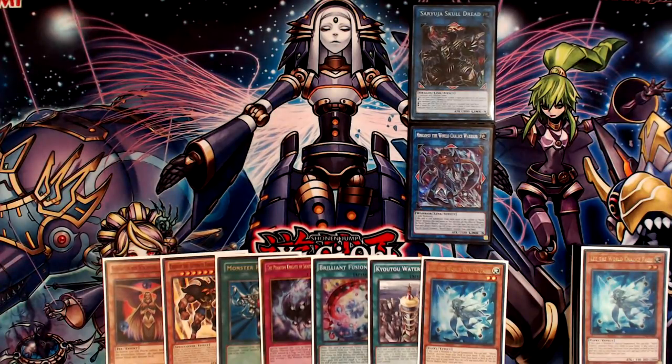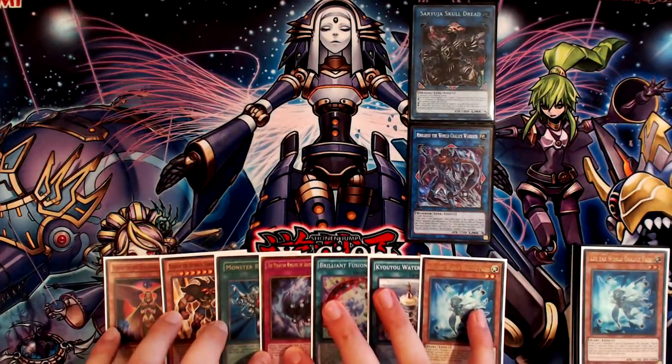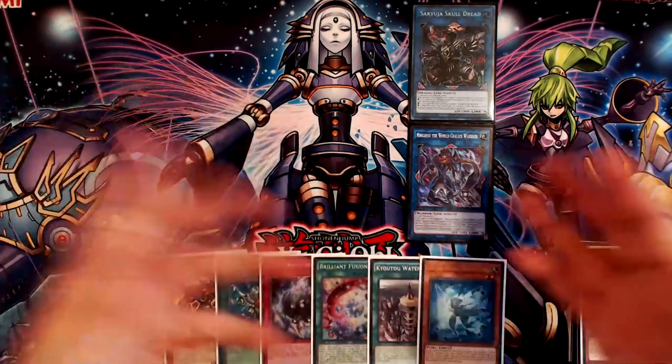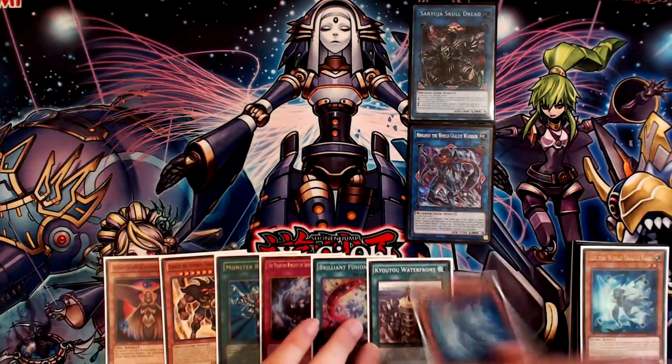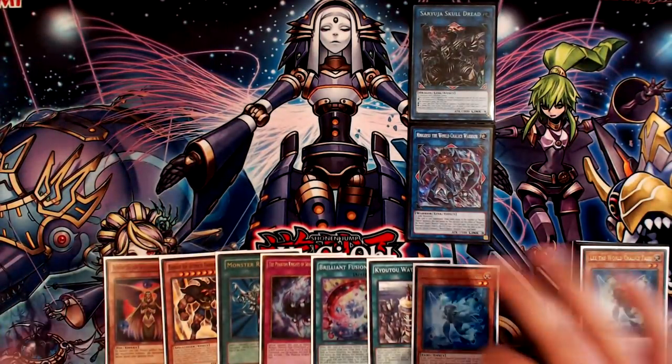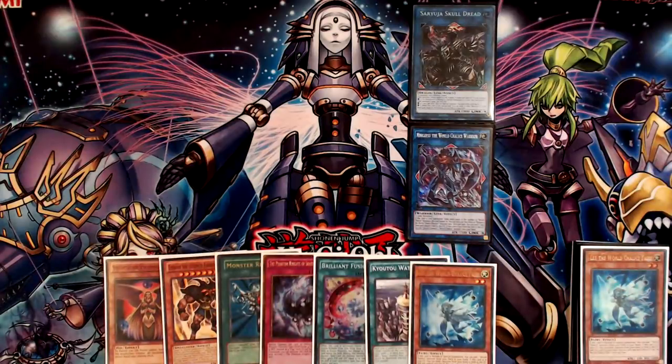Let me know your thoughts in the comments below. I didn't expand upon extending the combo here even though every card in my hand was an extender, because you should be able to figure it out — Brilliant Fusion for Seraph Knight, make Firewall, send Eva, trigger Eva, special Lee, Nangirsu goes to grave, special Shade Brigandine, you have Reborn, Exodius — there are so many different ways to extend based on what power cards you draw. Those variables are too many to cover in a single video, but thanks for watching, like, comment, subscribe.